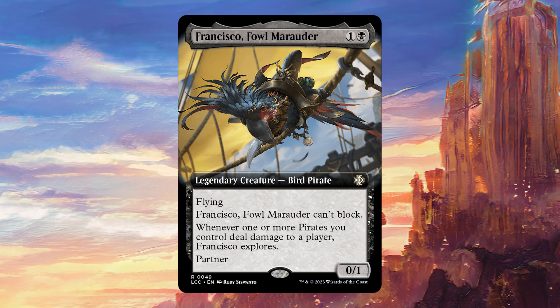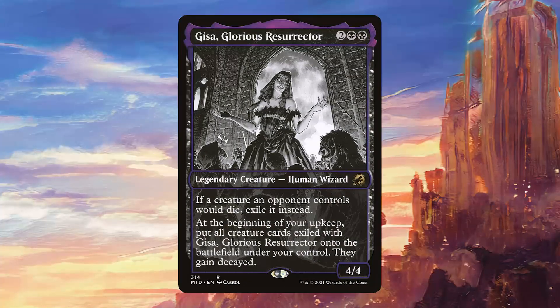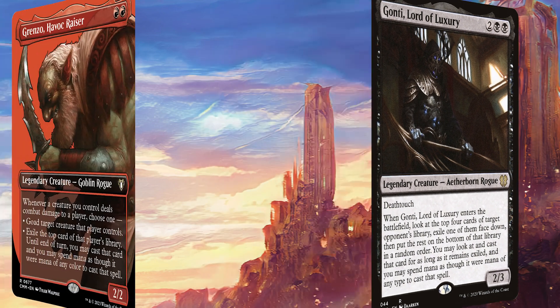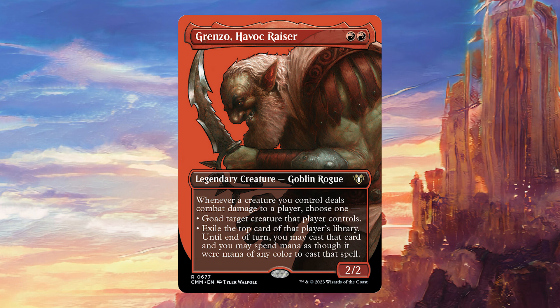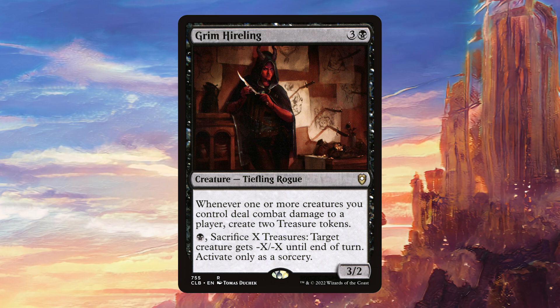Francisco Foul Marauder is really solid because we deal a lot of damage with pirates, and if we can hit three different players this is going to explore three times per turn cycle, which is huge. Gemcutter Buccaneer gives us a lot of treasures with all the pirates we're making, and those treasures can double as damage for just one mana. Gisa Glorious Resurrector provides graveyard hate that puts creatures into play under our control, where they benefit from our commander, then sacrifice themselves after attacking to trigger death triggers. Gonti Lord of Luxury works very well with what our commander is doing, and Grim Highling is going to provide a ton of treasures we can put to good use.